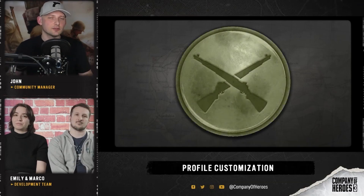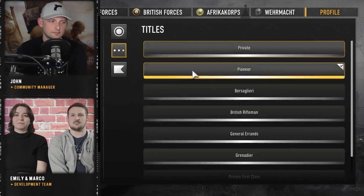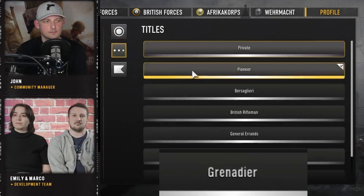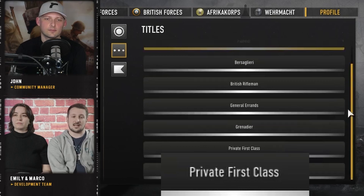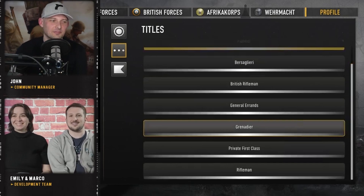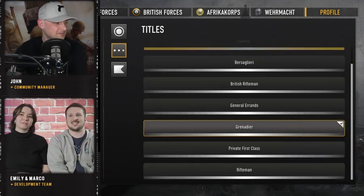For titles, we are expanding the system and offering titles that will be part of three separate categories. One is unit types — for this release we'll have the Rifleman, the Bersaglieri, and the British Rifleman. Then we have ranks, with Private First Class being offered. And we also have some humorous ones; the first one we are shipping is General Errands.